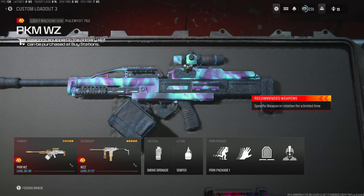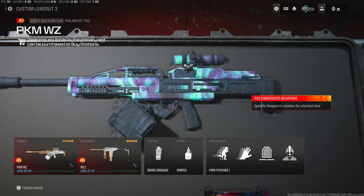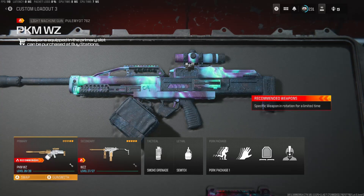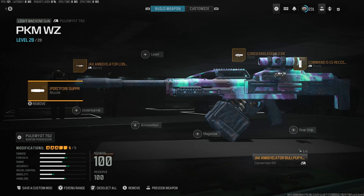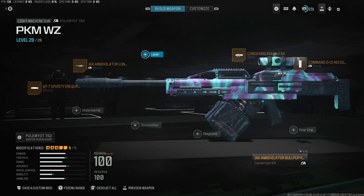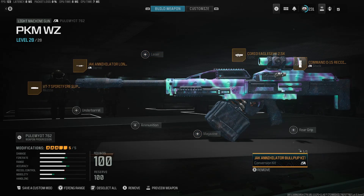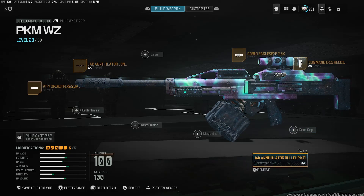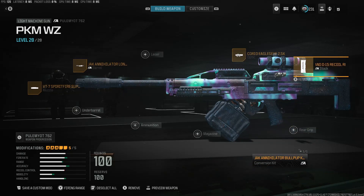Alright guys, getting right into it — we have the PKM. I believe the actual pronunciation is like the Pulmiot LMG. This has been my favorite so far. After patch, since the Interceptor got nerfed and the Snakeshot pistols got nerfed, what I'm currently using is the Jack Annihilator kit. Honestly, if you don't have this conversion kit, I do not think it's worth using. I've tested it — it just doesn't hit the same. But if you do have the Jack Annihilator kit, run the Commando D15 recoil stock.